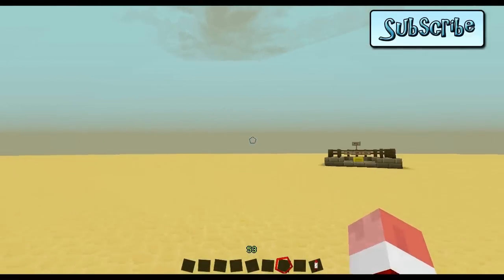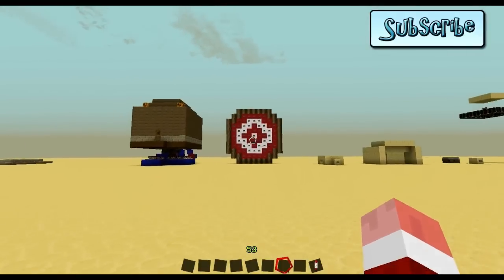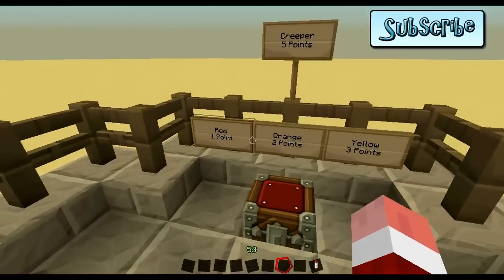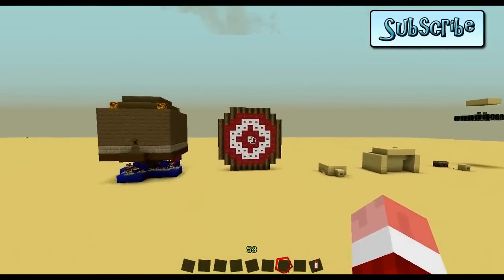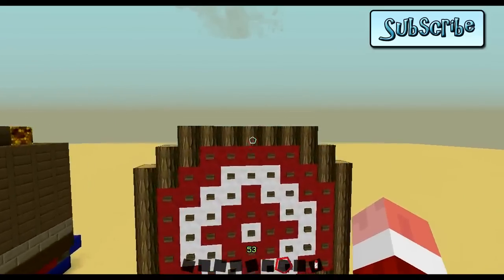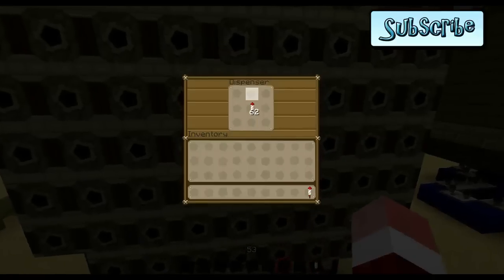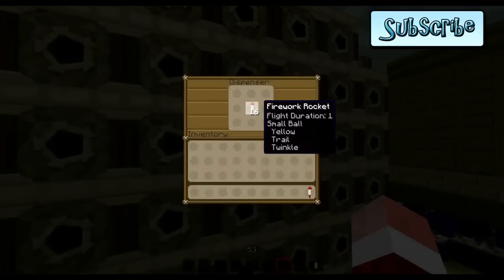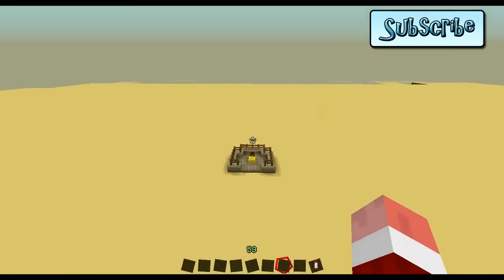Archery before was a pain — you had to have redstone going everywhere with lights and stuff. Now, all I've done here is put a ton of buttons on a target. I've also got a little key which shows you what equals what amount of points. Behind this target, we've got tons of dispensers. Each of these dispensers has a firework with duration one. The middle one has creeper shape, but all the other ones are just small balls — they are different colours and they have trail and twinkle on.